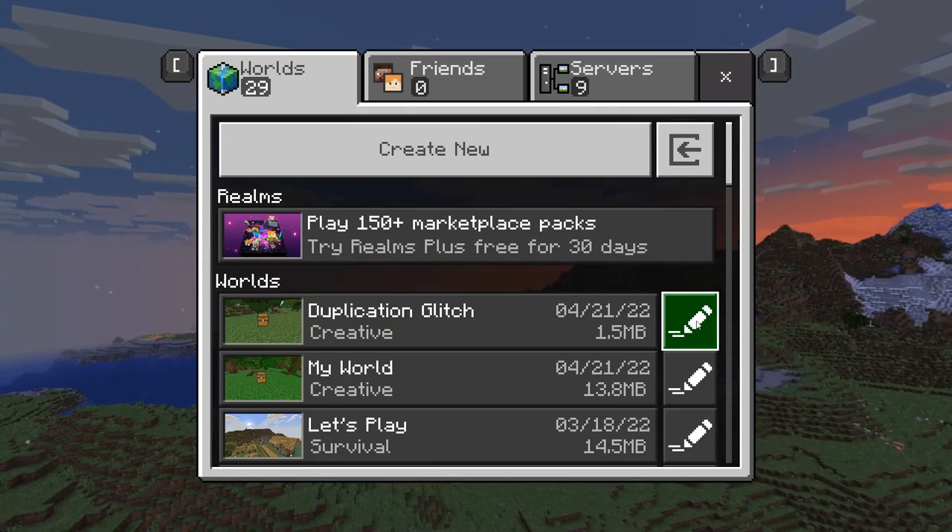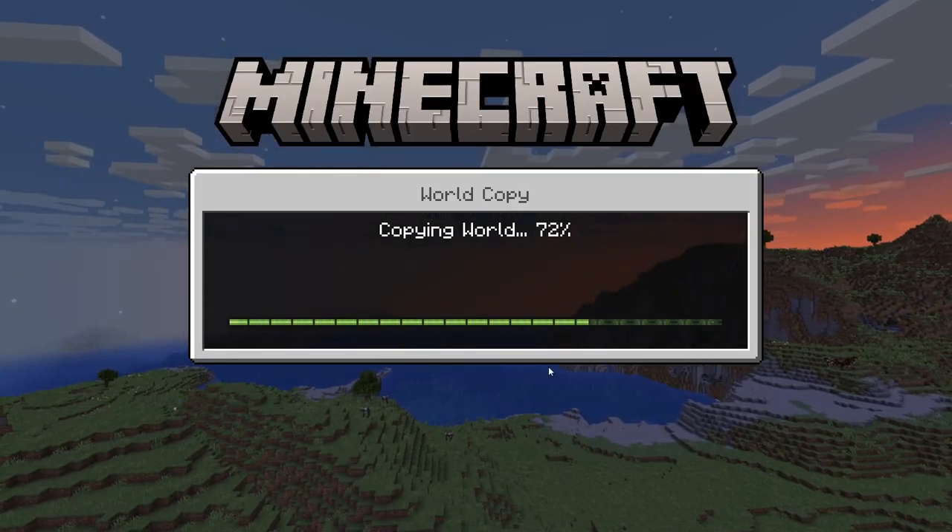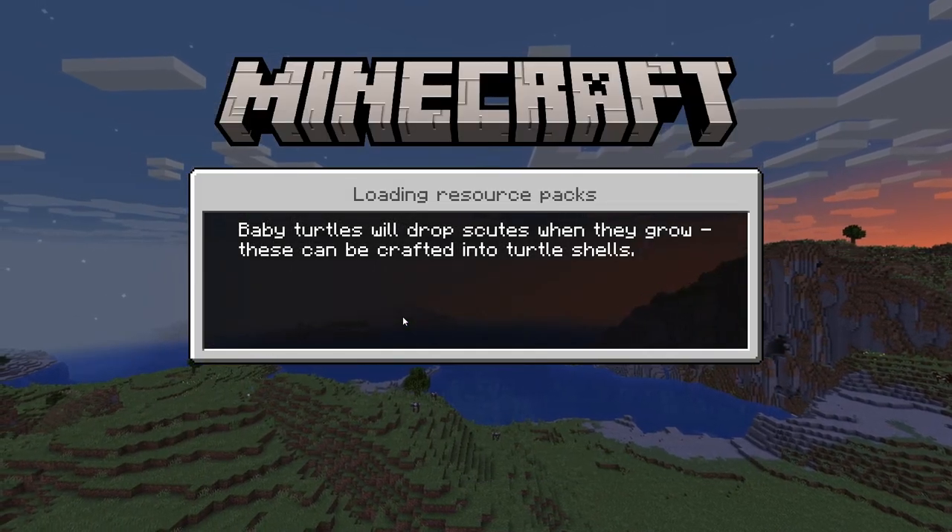Once you have saved and quit your world, you're going to press the edit icon, come down here to copy world, and then go back into your world.